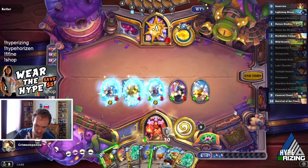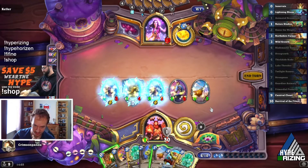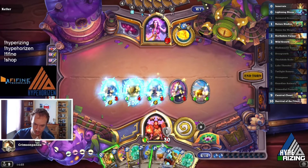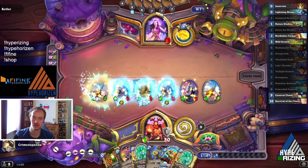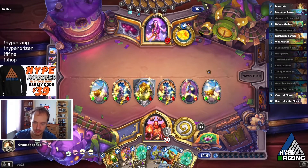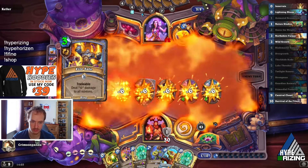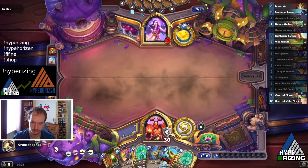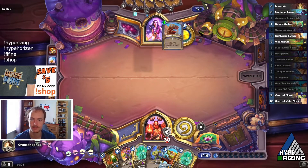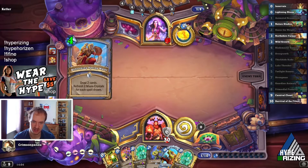Do we get another minion down? Possibly pushing five damage next turn if everything else dies. We got Brann for rush — I think we could probably afford to play it. We just have to not die or lose the board here. We have Clown if we do lose the board. I think we Innovate out a hero power just for extra armor. Here come the Ignites — he's got two turns to kill me really.